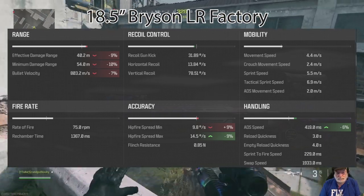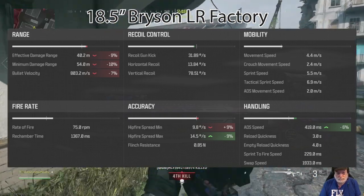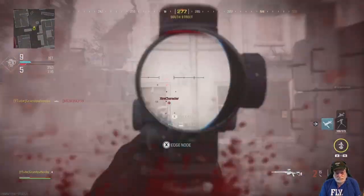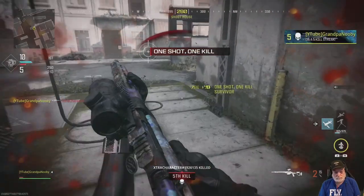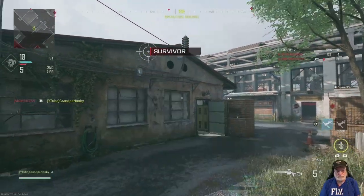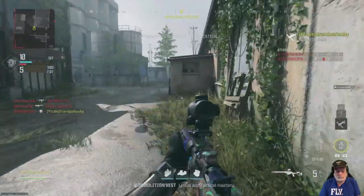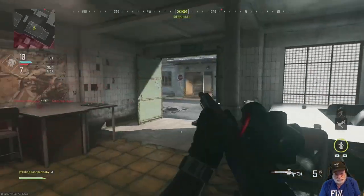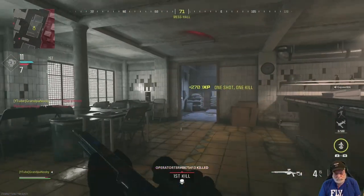Now for the barrel — ADS speed increases by 5%, and the effective damage range goes down. But it's still a one-shot kill to the head at any range, so not really a problem. I just got gacked by the two-horned sitting bull.